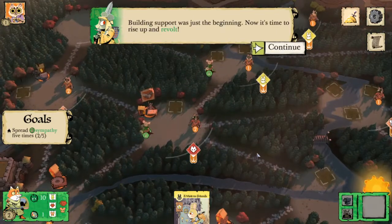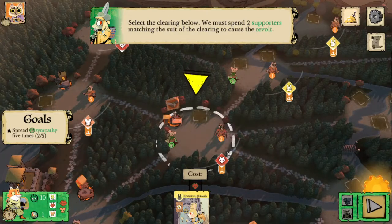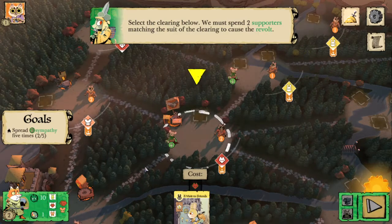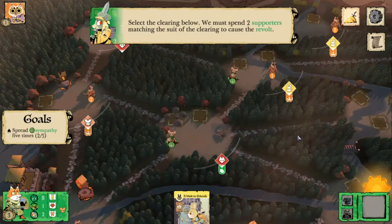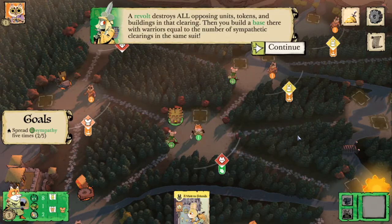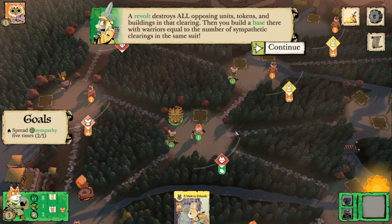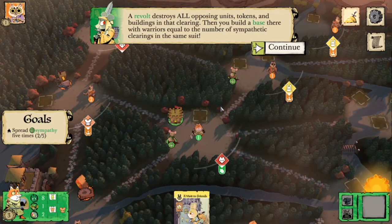So it's time to revolt. Before spreading sympathy we have the opportunity to look for a revolt. In order to revolt we have to have a clearing that's already sympathetic to our cause and have two supporters matching that clearing's suit — that obviously includes birds because birds are wild. Since we have our two fox supporters and a sympathy already in this clearing, we can go ahead and revolt at the start of our turn, in the first part of our birdsong. What that's going to do is remove all enemy warriors, buildings, and tokens in the clearing, giving us points for the buildings and tokens removed. And we're going to get a base. We start with one warrior because when we build a base we gain warriors at the base equal to the number of sympathetic clearings of the same suit — so since we only have one sympathetic fox clearing we gain one fox warrior there.